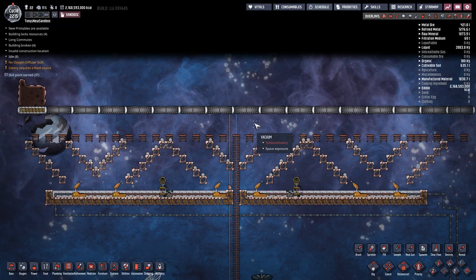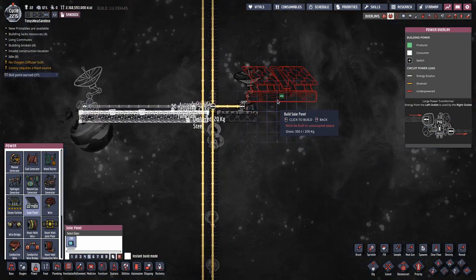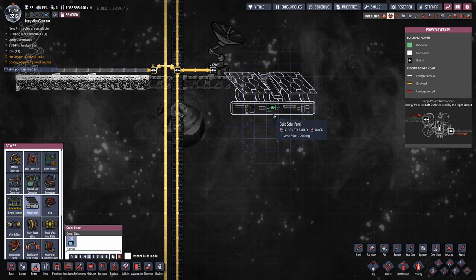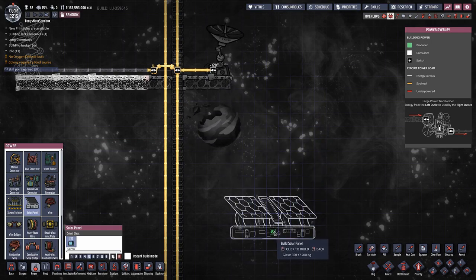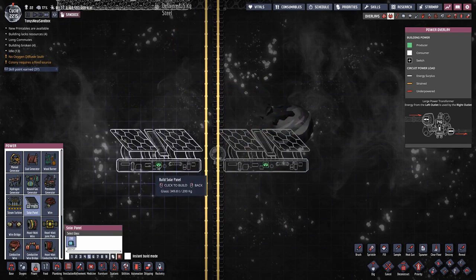The only thing left is to put in solar panels. The solar panels have to be at least 14 tiles below the space scanners so they don't interfere with them. I'll place them there and there.